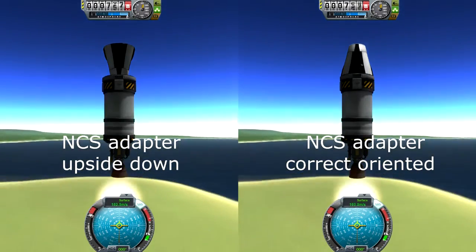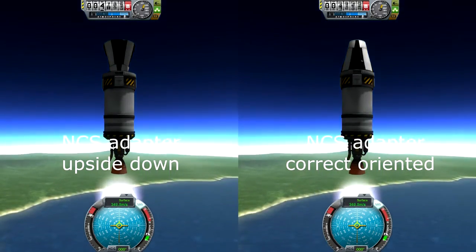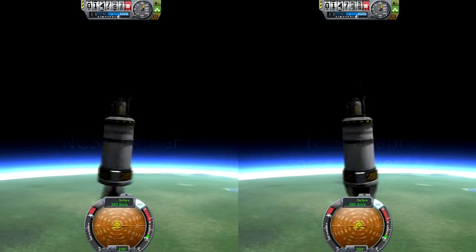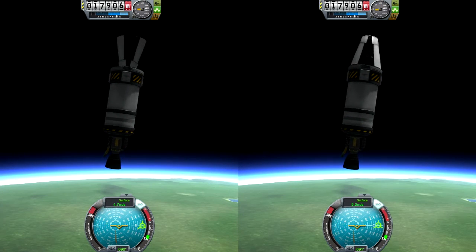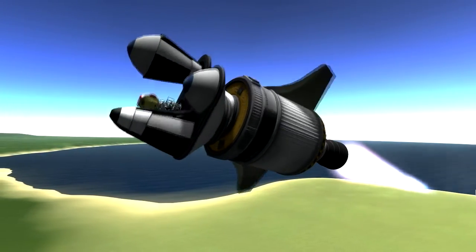A nose cone which points with its tip in the flight direction is more effective than one which points its base to the flight direction, because the airflow is better. This test tells us that in this version of the game, airflow doesn't exist. So only air density, mass, and a unitless number called drag has influence on your ascent. If airflow would have an effect, the left rocket would have a much lower arc. To sum it up, we can say that nose cones are, at this state of the game, useless.